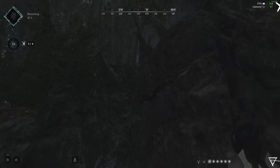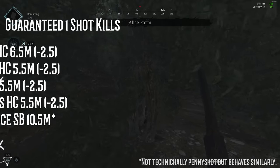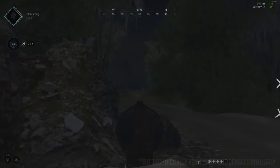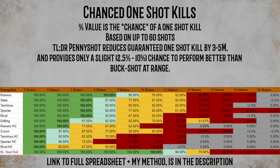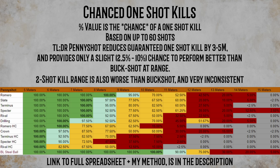Moving on to the guaranteed one-hit kill range for pennyshot, you can see the consequences of its erratic spread. All of the ranges are between 3 to 5 meters less than buckshot's guaranteed one-shot range, and the chance to one-shot past the guaranteed range doesn't look good either. Pennyshot will only outperform buckshot's one-shot kill ranges at best 15% of the time, but on average less than 5% of the time. The two-shot ranges don't look any better. When you get a hit marker with pennyshot, you have no idea how much damage you did — it can range from 147 to 9. Standard two-shot kills will often turn into 3 or even 4-shot kills. If you're looking for a consistent two-shot kill, try Flechette, because pennyshot is not it.